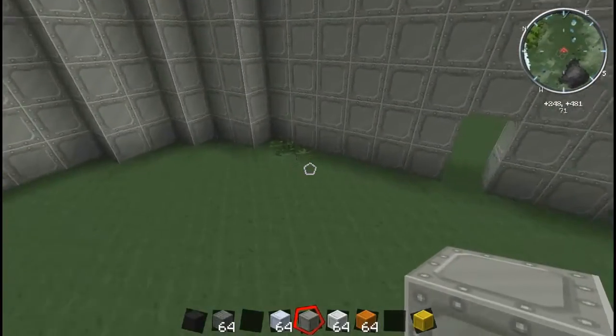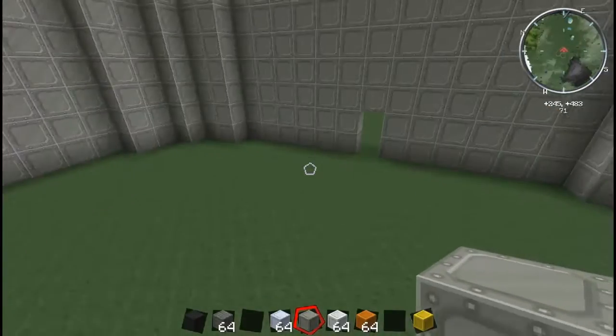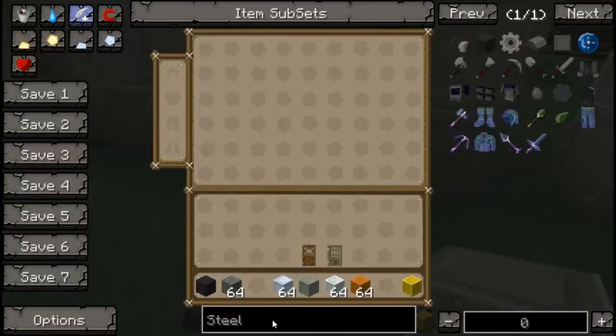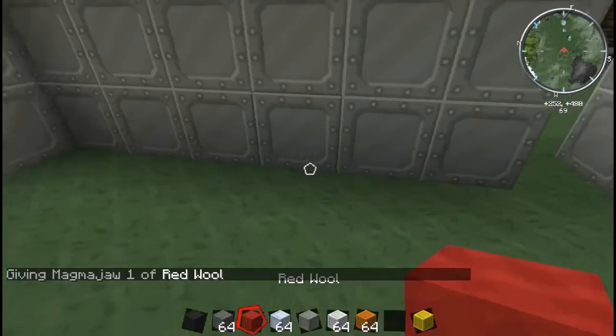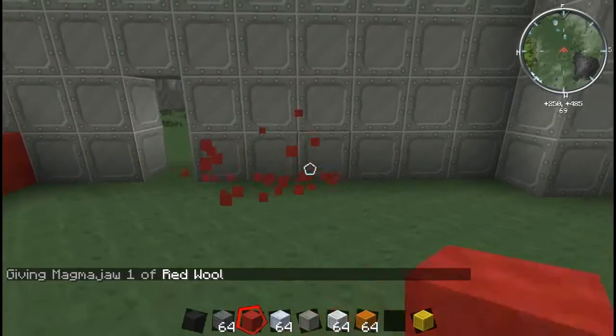I think it's best if I start off by planning out the rooms. That would be nice. I want an entrance, so let's plan out a hallway. I'm just so excited I can't get my words out. I'll plan in red wall - red wall will be my planning material. So let's have a hallway sort of like this.